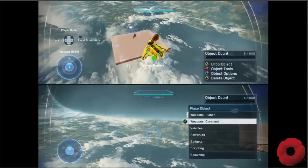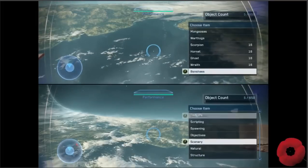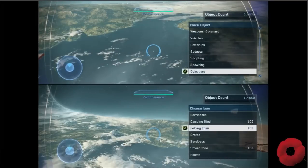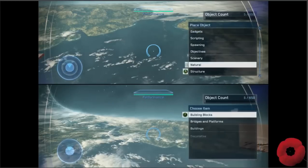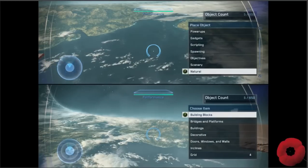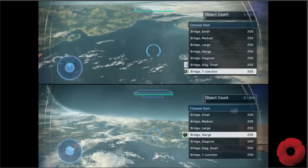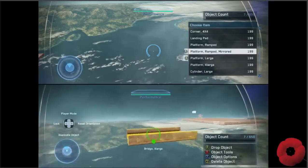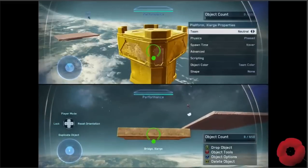Okay I want to place — oh, why didn't I get a point? Scenery. Wait, no, I want floor. Natural or structure depends on whether you want terrain or platforms. I did it! Man, this seems like it would take a very long time to actually do anything.